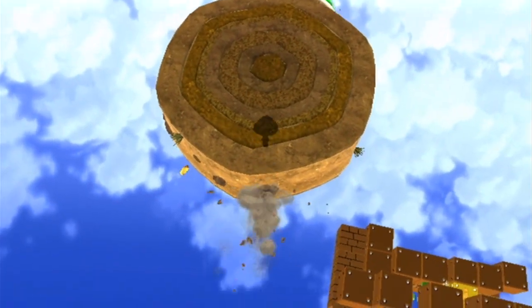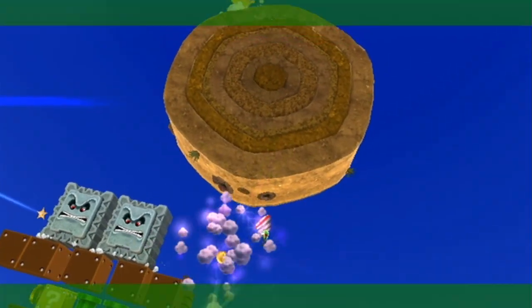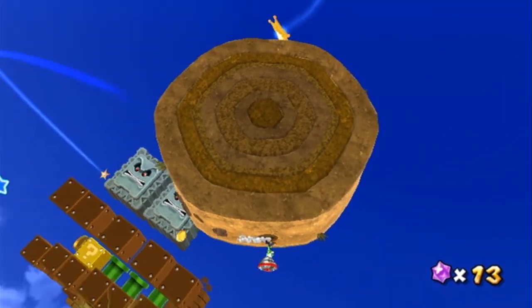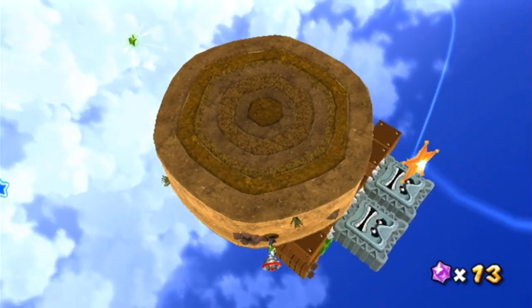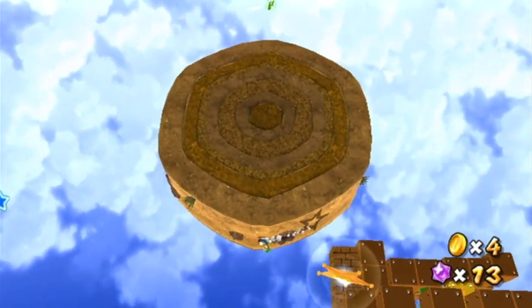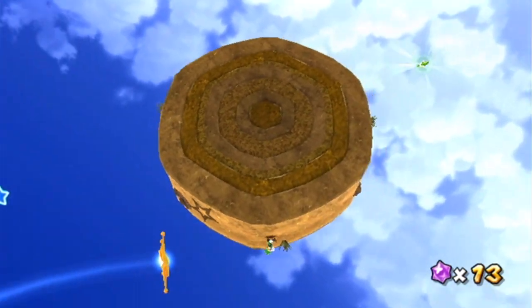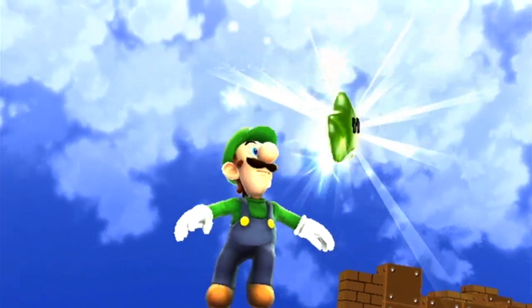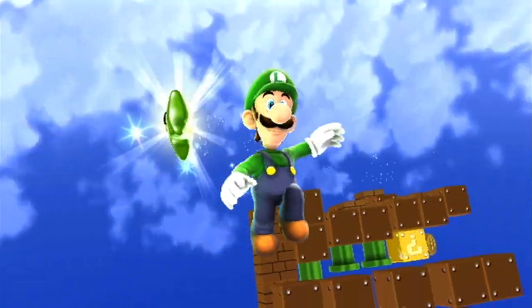And finally for number 3, you've got to make yourself to the Cinema Bun planet. This one is actually a little bit clever on Nintendo's part. The first thing you need to do is jump into the Launch Star to get rid of your drill. Simply, all you've got to do is triple jump to get your star. And that's pretty much it for Supermassive Galaxy.